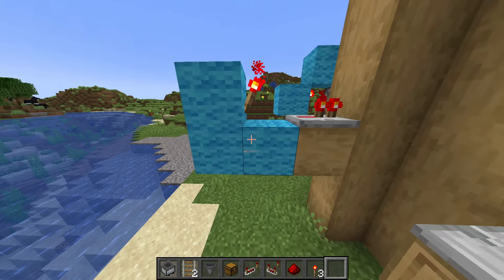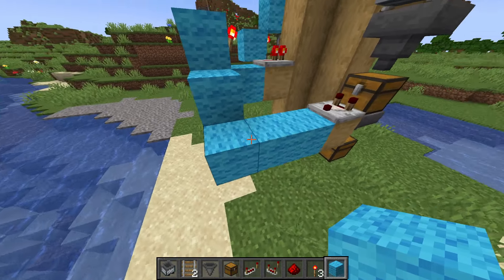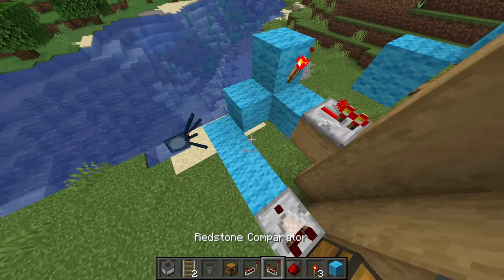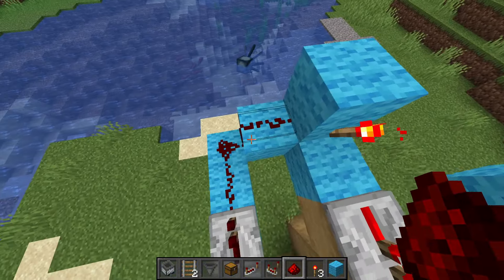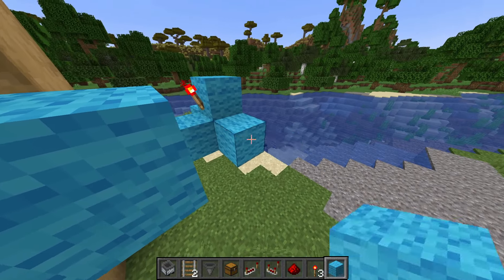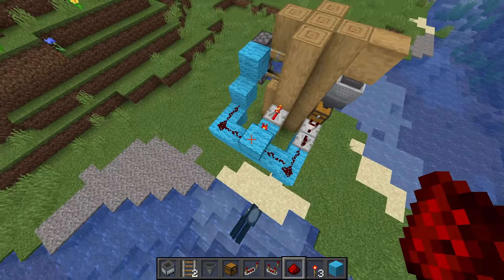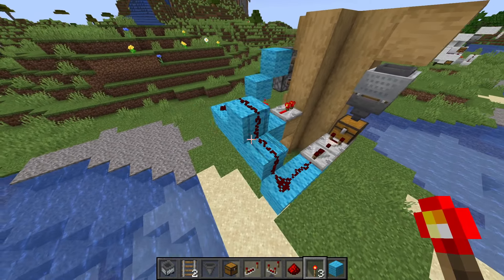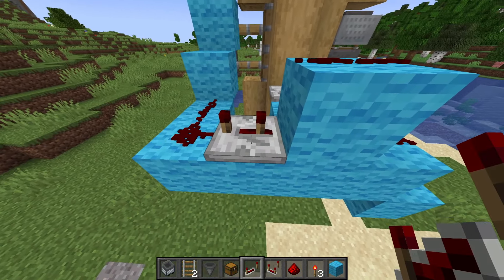Grab your light blue wool again and bring that around over here — extend it by two more blocks, then put one light blue wool right here next to this one. Put one repeater right here in front of the comparator, then line that with three redstone in an L shape or a 90-degree angle around over to this redstone torch. Then bring that wool line again in another 90-degree angle over to this redstone torch. Place another redstone dust on top of this upper block. Now you have all of this lined up — if it's powered on, all this will power off. Add another redstone repeater right here with a three-tick delay.